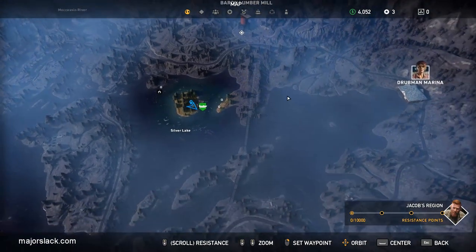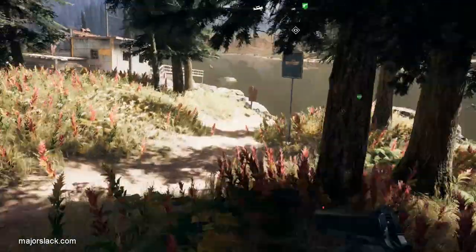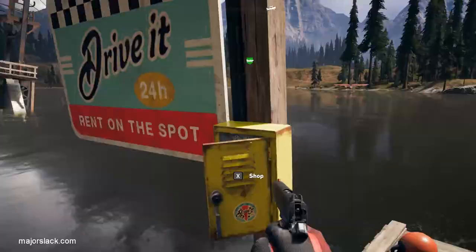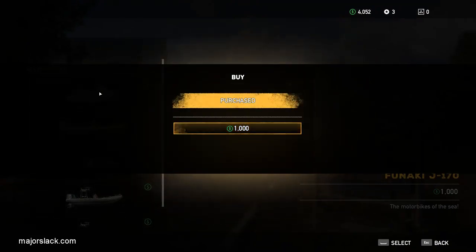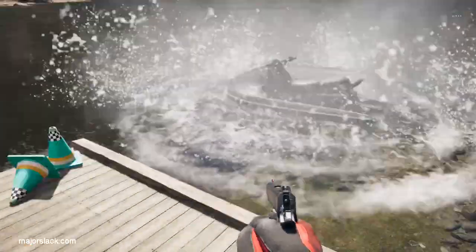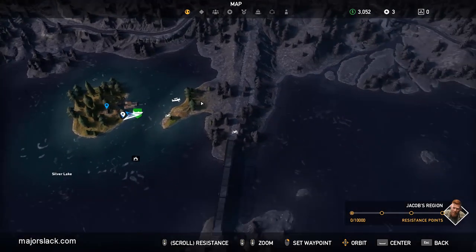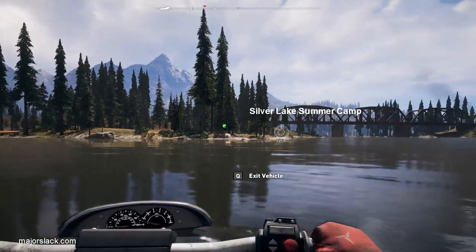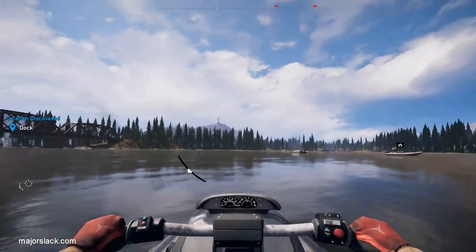Next location is to the southeast. You need a means of transportation. If your plane survives, you can retrieve it, but I prefer buying a jet ski from a boat merchant. Now we can spawn a jet ski at any boat merchant we come upon — it's permanently unlocked. I find it's faster than swimming to my plane and taking off. By the time you retrieve your plane and take off, you could be halfway there by boat. We're going to the Silver Lake Summer Camp, east-southeast of our current location.